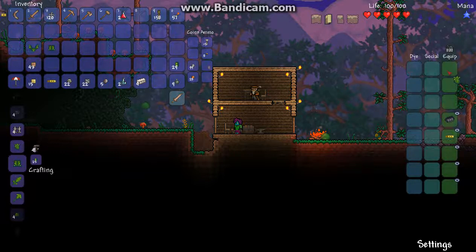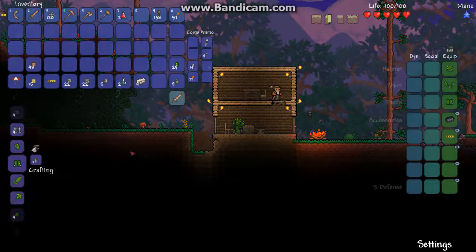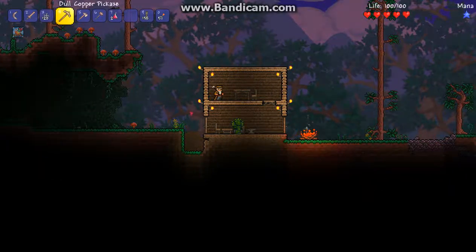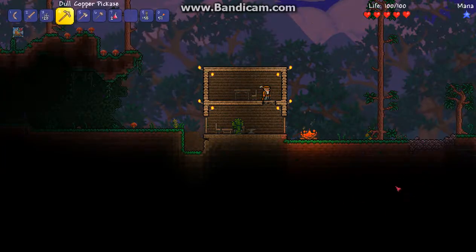This cactus armor gives me like four defense, but I believe it has a set bonus — plus one defense — which makes five total. Enemies do three less damage to me, because to find out how much less damage enemies do, you take your total defense, divide it by two, and round up to the nearest whole number.